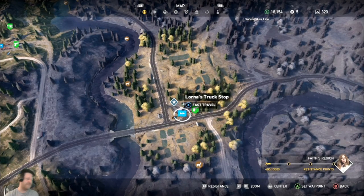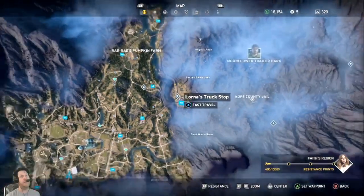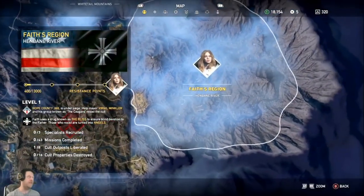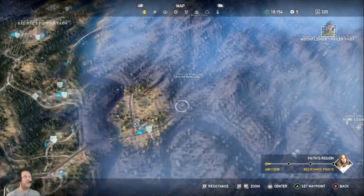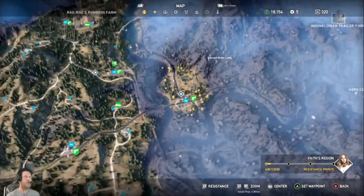Welcome back to another Far Cry 5 silver bar location video. This time we are in the new section of the map — we are in Faith's region here at Henbane River. Our first stop is right on the border of John's region.